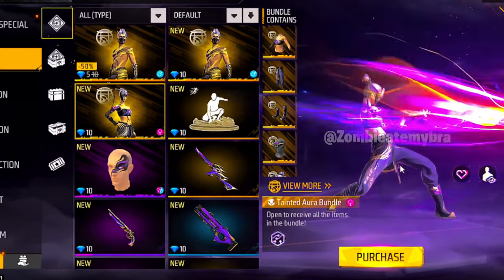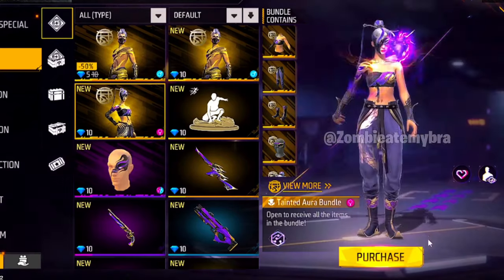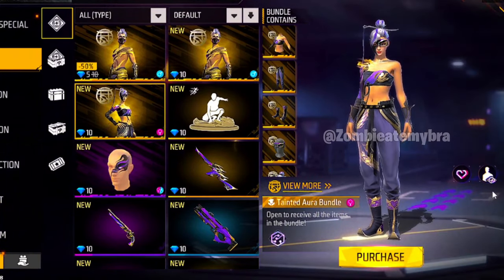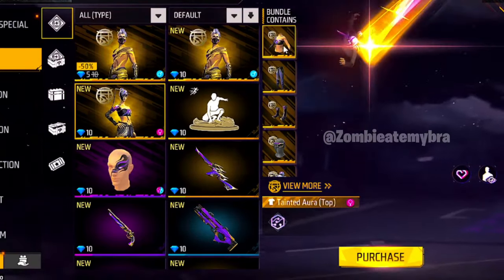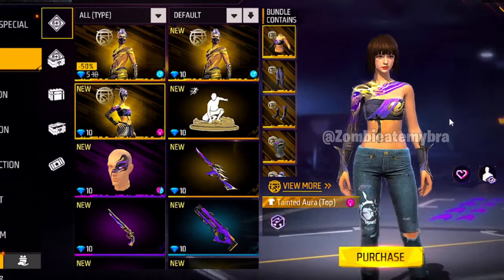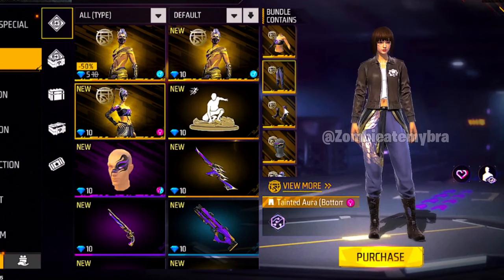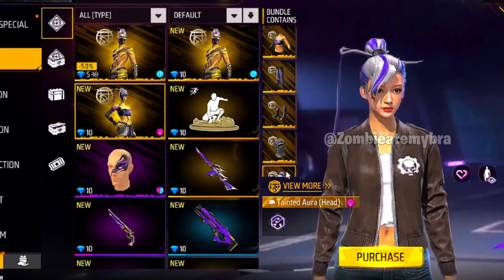And then we have the female version of it here as well. The Tainted Aura Bundle really looks so sick. I really love it — I give it a 10 out of 10 as well. Here is just a breakdown of the parts you guys can see: the animated versions of the shirts on both characters, the pants, the shoes, the hair, and the face mask.